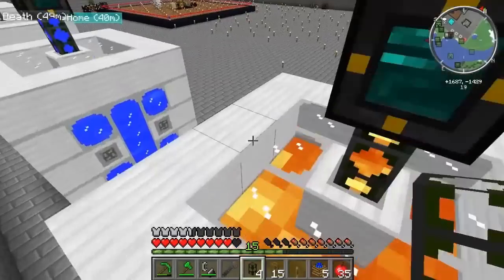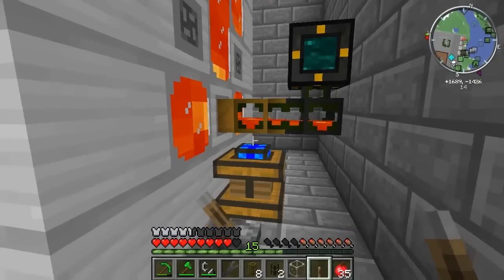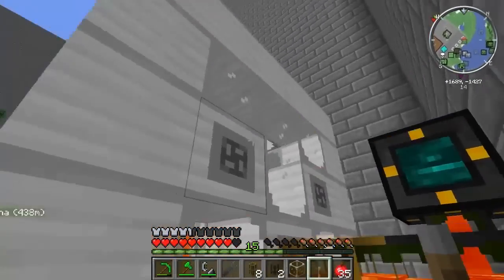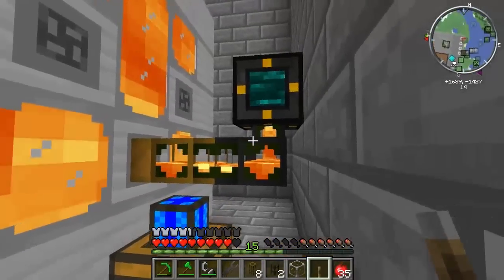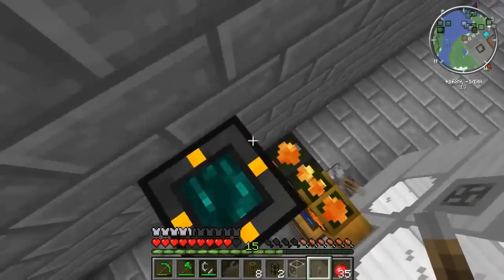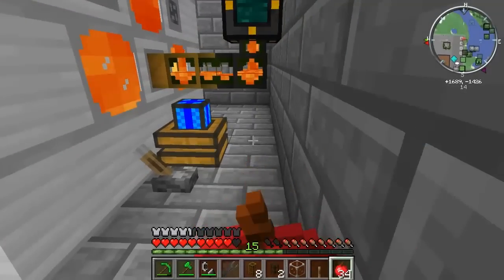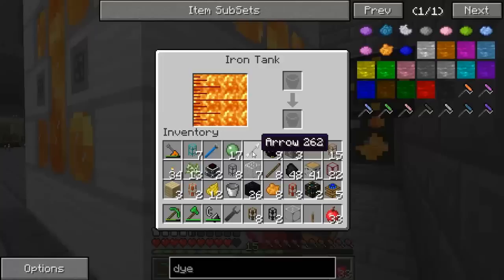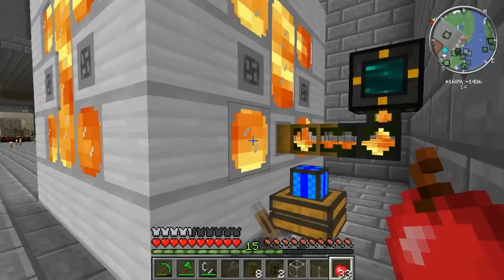I'll be right back guys while I figure out what's happening here. Alright everyone, hello — it's me again. I figured out what happened: apparently you need a valve on the bottom row in order to get the lava out, which I didn't know — but that seems to work fine. I also learned that you can destroy blocks of the tank, put it back together, and it still has all the lava you had before in it, which is great.